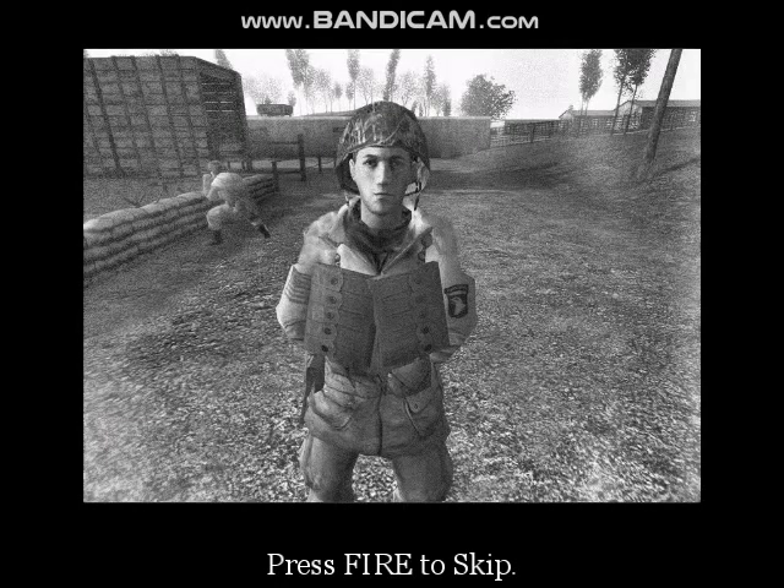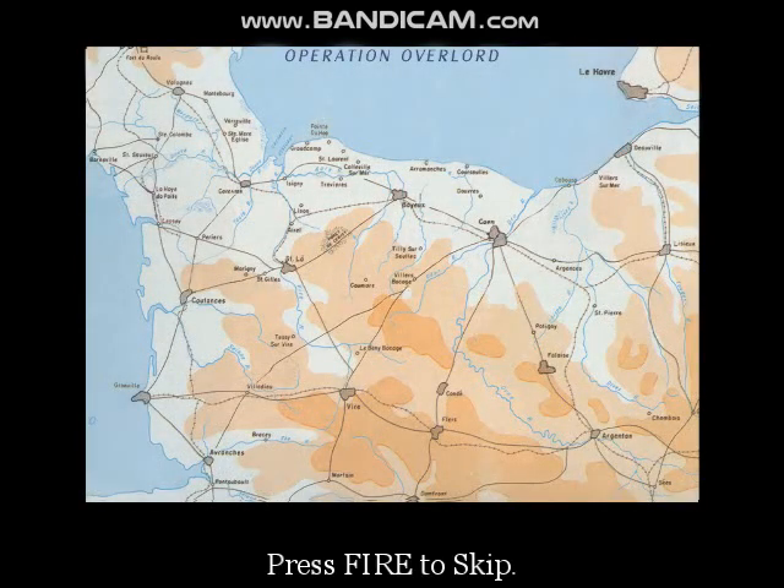Baker Company, listen up. This is the big one. Operation Overlord — the air and seaborne invasion of Normandy. On H-hour, D-Day, seaborne infantry will attack five beaches codenamed Utah, Omaha, Gold, Juno, and Sword, here on the coast of Normandy.